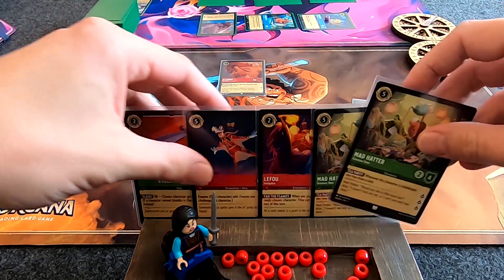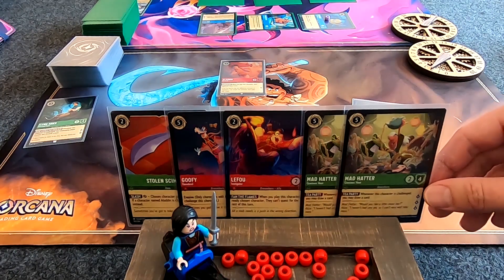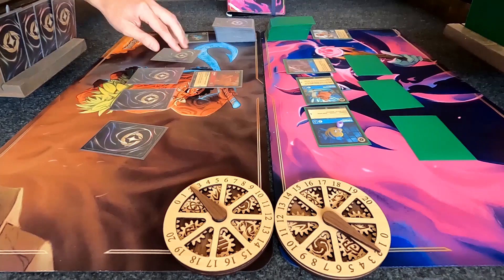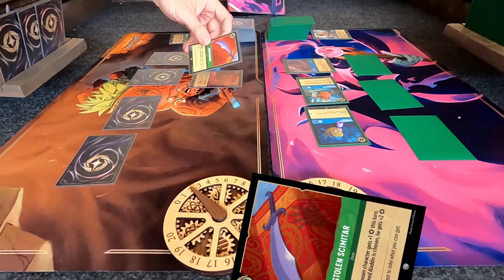I already said draw. Another Mad Hatter. That one had her. Mad Hatter to the Inkwell. I like these clear sleeves — I like to look at the back with these little comic art artworks. They're so cool.